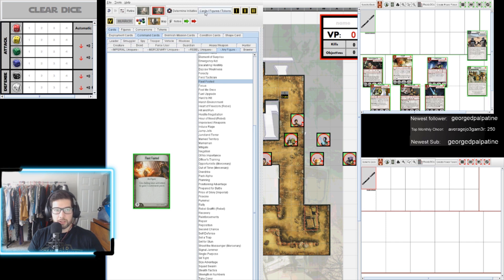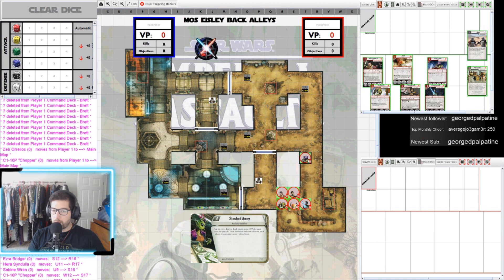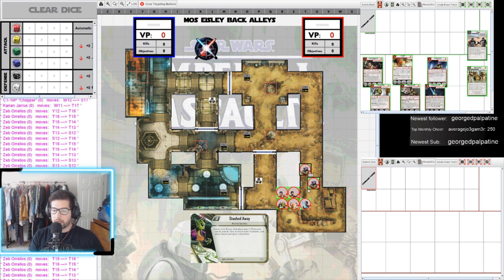That's the basics of list building. Once we have the map up and our list, we can place figures on our deployment zone. You can move them by clicking and dragging, or use the arrow keys. Just make sure your opponent knows how many spaces you're moving since figures can only move according to their speed. For doors, you just move or delete them. For crates, press Ctrl+8 to pick one up — you can see Ezra now has a little crate icon showing he's carrying it.